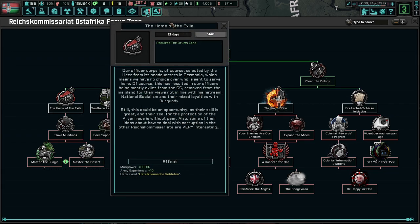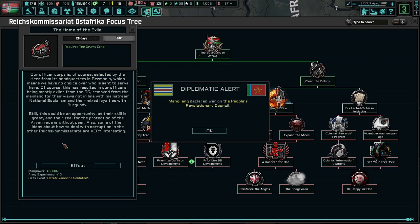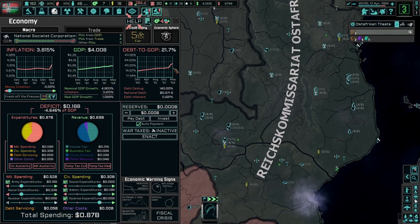Our officer corps is, of course, selected by the Herr from its HQ in Germany, or Germania, which means we have no choice over who is sent to serve here. This has resulted in our officers being mostly exiles from the SS, removed from the mainland for their views not in line with mainstream national socialism, and with mixed loyalties with Burgundy. Still, this could be an opportunity, as their zeal for the protection of the Aryan races is without peer. Also, some of the ideas about how to deal with corruption in other Reichskommissariats are very interesting. Four billion - not bad.